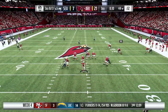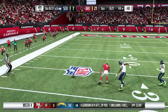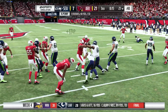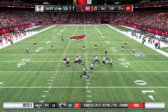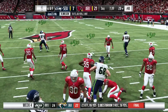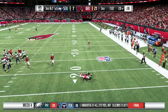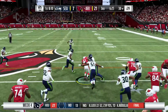Rosen gets sacked on 2nd and 6, so it's 3rd and 13. Arizona takes a deep shot to Fitzgerald that falls incomplete. Seattle's offense — Penny picks up 4, then 2. On 3rd and 4, Wilson finds Marshall but Peterson makes an excellent open field tackle. Arizona's defense forces another 3-and-out. Redick gets his first sack of the game on Wilson, forcing a punt.